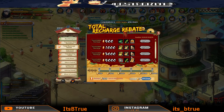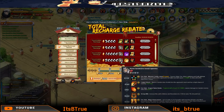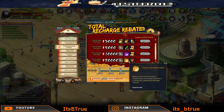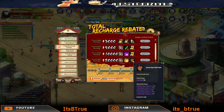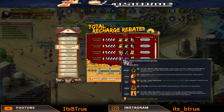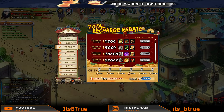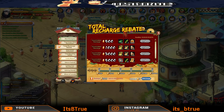Then we have the Total Recharge Rebate. We have up to 20,000 ingots and you can get Ido Tensei Hiruzen the Third Hokage, the Treasure Tools Ultimate Essence, and the Cave Key Gift Pack. We start getting fragments at 5,000 - you get 10, then 25 at 15,000, and 50 total at 25,000. There's actually a way to get the remaining 30, which I'll show you when we get there.